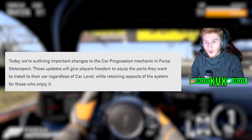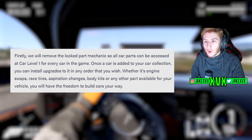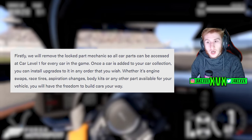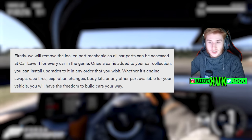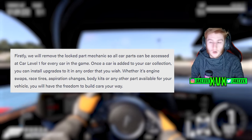So it sounds like if your car's level one, you'll just have every car part unlocked from the start. They will remove the locked part mechanics so all car parts can be accessed at car level one for every car in the game. Once the car is added to your car collection, you can install upgrades to it in any order that you wish — engine swaps, race tires, aspiration changes, body kits — anything is just available from car level one straight away.